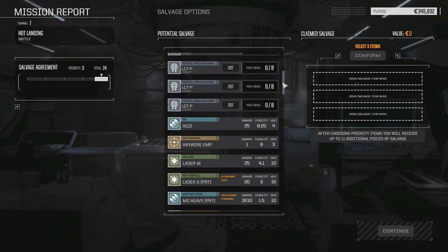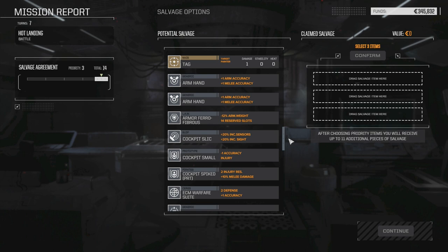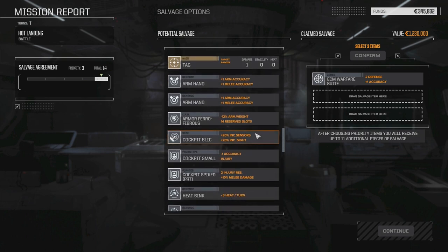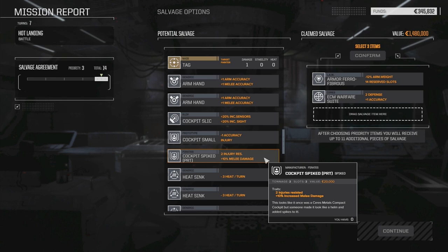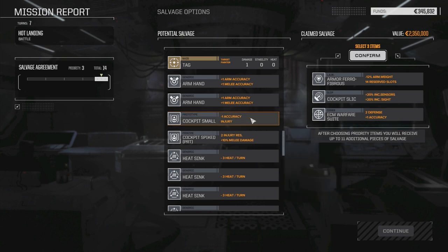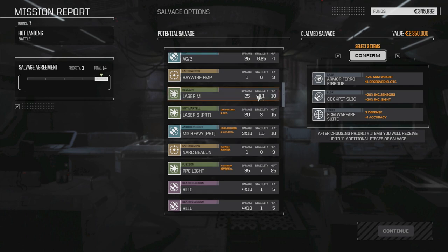Let's see — dagger parts, locust parts, not a whole lot there. EMP, NARC beacon, a couple of Streak-4s — we don't have any use for them just yet. Spike cockpit, ECM warfare suite — that's worth something, let's take that. Ferro-fibrous armor, no double heatsinks though. Endo steel. So let's take some ferro. The spike cockpit — we might be able to use that for later. It's only two tons rather than normal cockpits being three tons. However, it's a better cockpit with sensor distance and sight distance, resolve gain and injury resist. So let's take this one. We're going to leave the streaks — we don't really need them right now. Let's do that, we'll take these, confirm that.